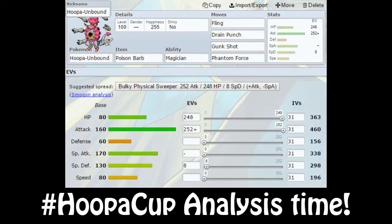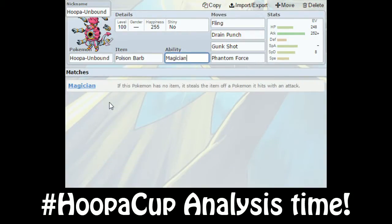You may be wondering: okay, you have Poison Barb and it doesn't do anything else, and you fling it away and then you are without an item. But if you know what Hoopa's ability does — if this Pokémon has no item, it steals an item from a Pokémon when it hits it with an attack. This means you can steal Leftovers from a Pokémon you just poisoned. You can steal Assault Vest from it. You can steal Choice items, which can or cannot be very good, and even if you take Choice items you can just fling them back at them. It's so fun and it catches so many people off guard.